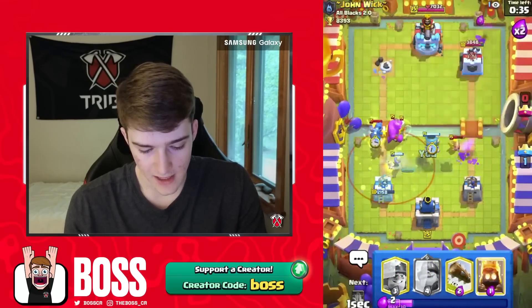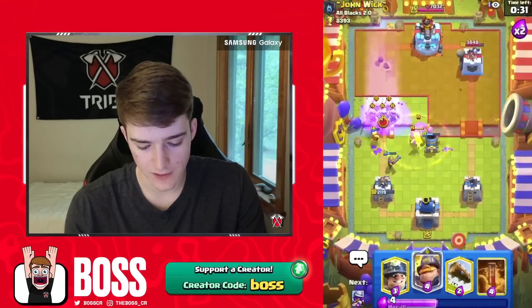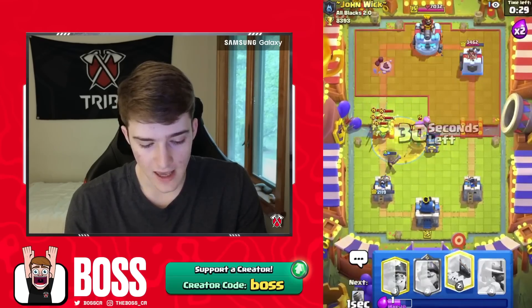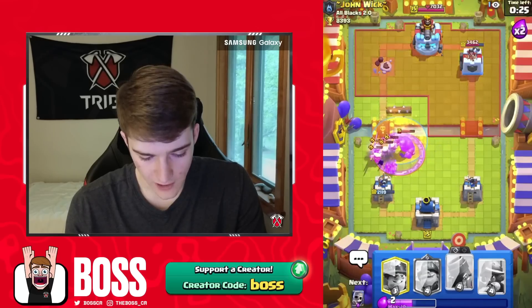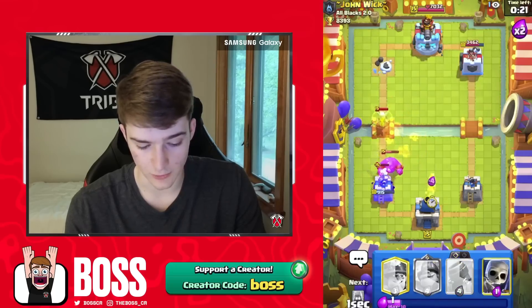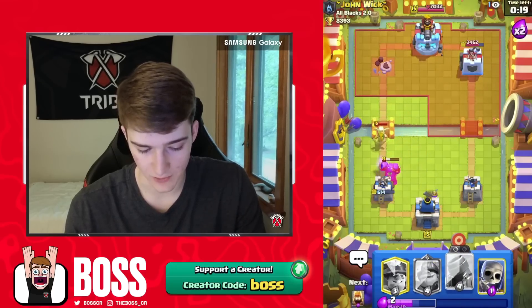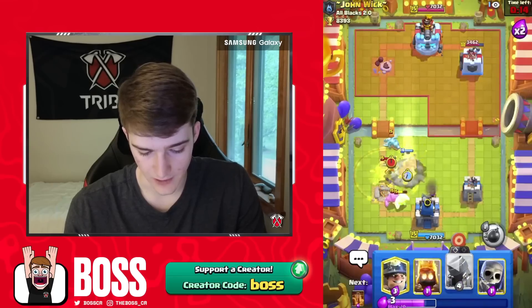We took the tower — we just got to try to defend here. The Musk got reset by the E-Drag, so now it locks on the E-Drag, which is solid. We can go for a Poison here on top of the Barbs and Log back — hopefully they die before they get Raged up. We are going to lose our tower, I don't think I could have stopped that. That was a tough defense.